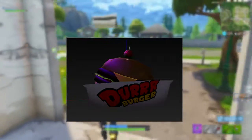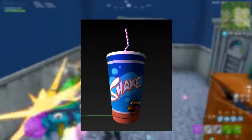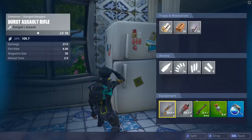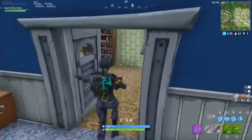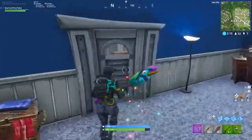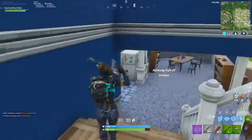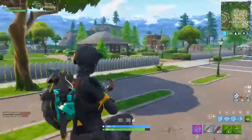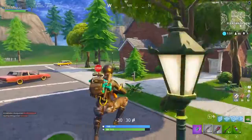The last item is the Durrr Burger items, which have been talked about over the last couple of weeks. There's a burger you eat that regenerates your health — think of apples giving 5 HP, but this burger gives you 10 HP. There's also a drink from Durrr Burger that replenishes your shield, presumably 10 shield per use. On top of that, there's a brand new item called the Hot Sauce, which works as a speed boost.